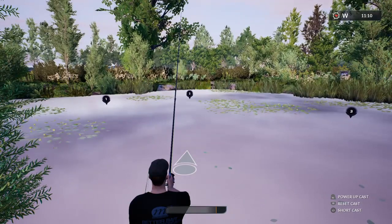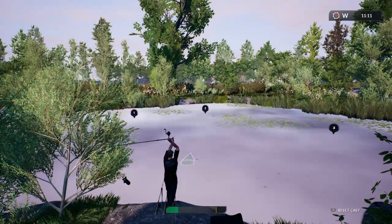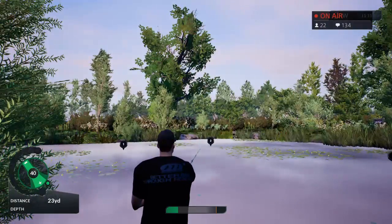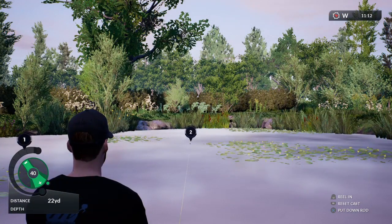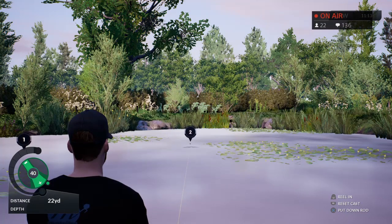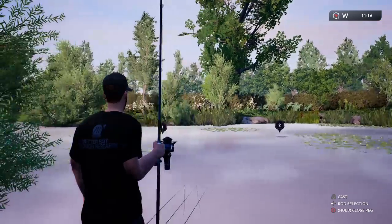When it goes quiet like this I spod first, and if the spot doesn't work then I start looking for different parts of the lake to fish. What bait and which peg? On this game I'm in the bottom right hand corner of Digger Lake, using Atlantic Heat, TNT, and Royal Marine — they're the new baits that have come out.